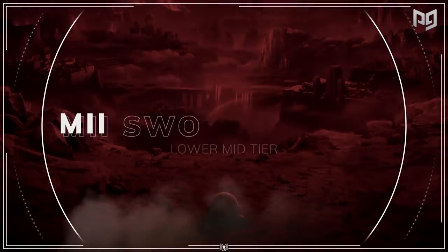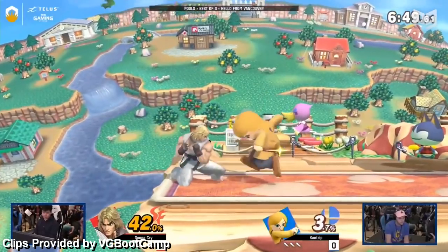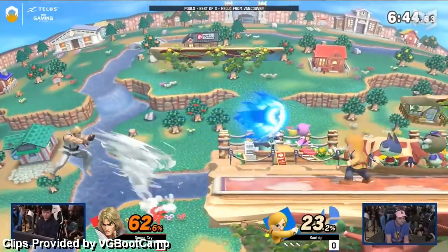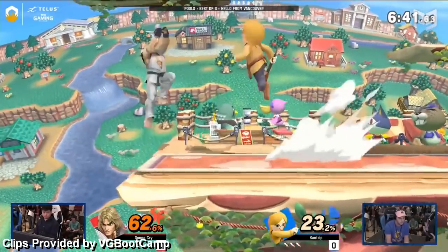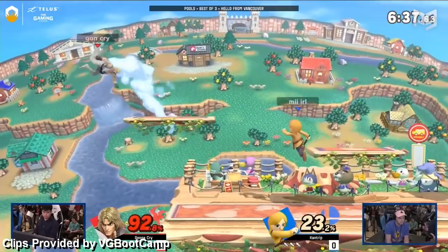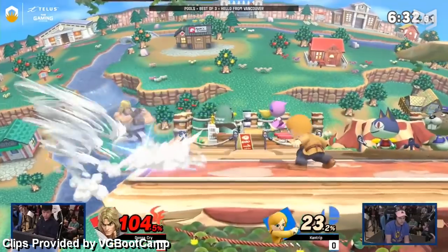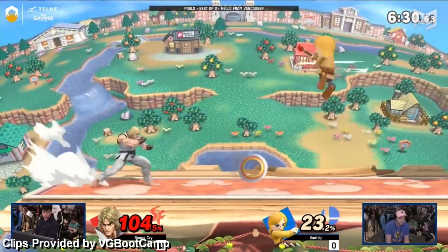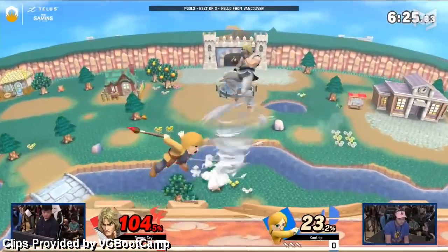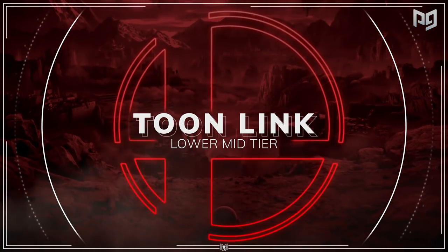Then there's Mii Sword Fighter. This weird Mii seems like it could be a swordy and can be, but more often gets played like a zoner. Sword Fighter kind of works like Robin — using range tools like the chakram to threaten the opponent and a good disjoint to scrap at closer ranges. Like Robin, Sword Fighter also has a kill setup that's a bit too notorious. Everyone knows what a Robin or Sword Fighter is fishing for, and at the top level players get good at avoiding the bait. Outside of a few good range tools and kill setups, Sword Fighter is decent but not great.